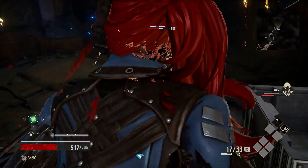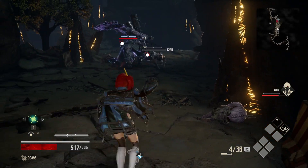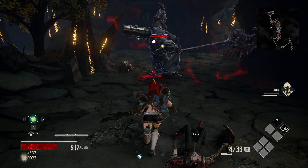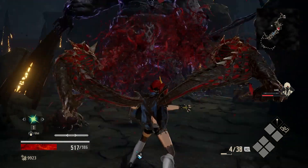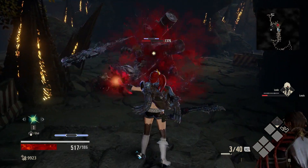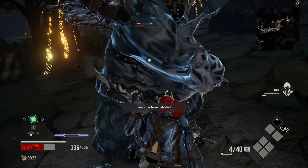One last thing — your entire gear will consist of three things: your main weapon, your blood veil, and your class. All three affect both offense and defense stats and your total weight, which is your mobility. Now let's talk about blood codes and gifts — the classes and abilities.